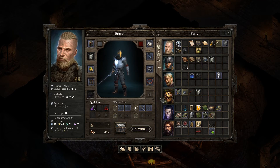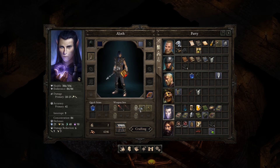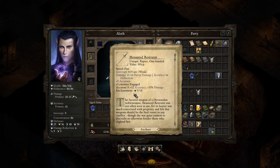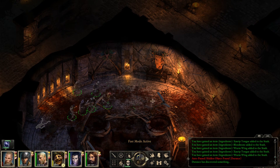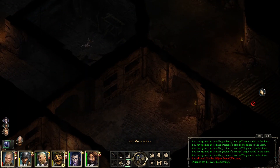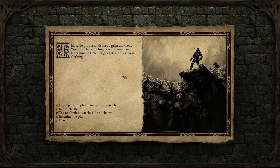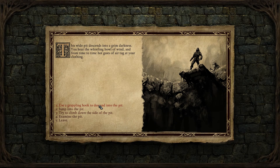A particularly interesting rapier perhaps — a measured restraint. Who used rapiers? Aloth. We'll give it to him. Before I do anything, let's quick save. We can use a grappling hook to descend, jump into it, try to climb down the side of the pit, or examine it. Let's examine it first. The chasm appears to have been dug out with tools rather than being a natural formation. It seems to be very deep, but you cannot see the bottom.